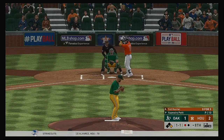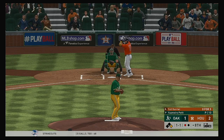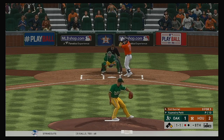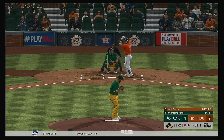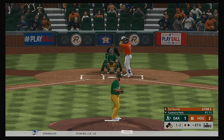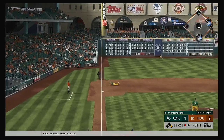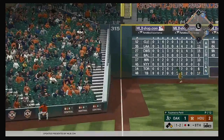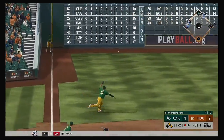Digging in: Yuli Gurriel — he flew out in his last at-bat, almost went deep. With this guy's big power, he's feeling pretty good at the dish. Down the line and fair — that's a hit, and this will kick off the wall out near the 315 sign. The throw back in is a wild one.